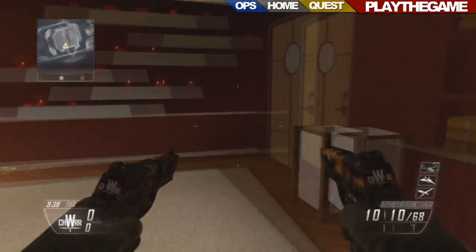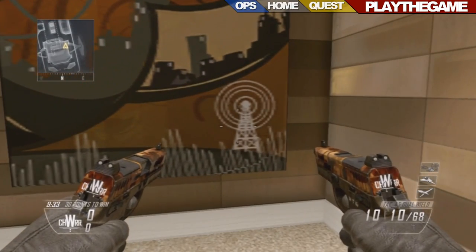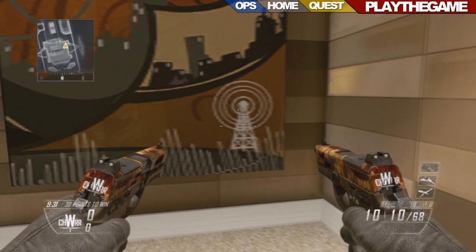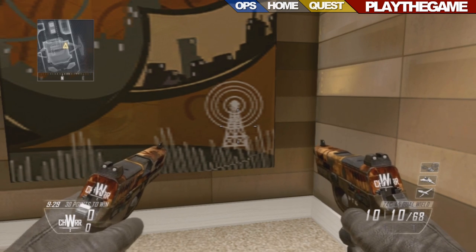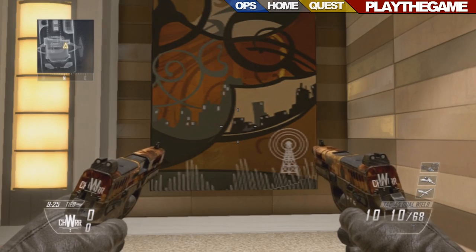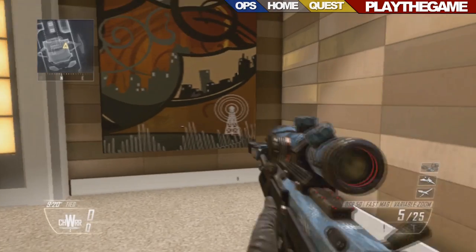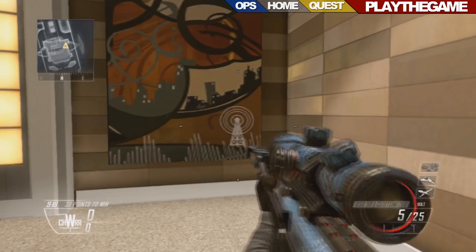What I found was really, really cool. See that? Are you thinking what I'm thinking? That is the pylon from the Transit easter egg, sideways. It's pretty strange — it's just been plotted on this sort of abstract art in the map Hijacked, and I guess it's just there to hint towards zombies yet again.